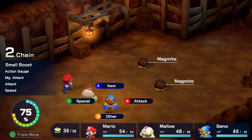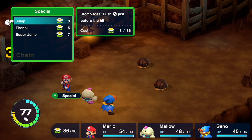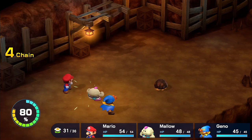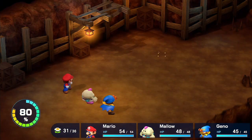So we get to see some new monsters here. We need to use special attacks on them supposedly — they're very weak to them, so they die pretty quickly.